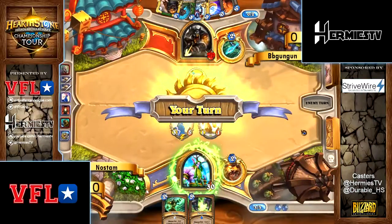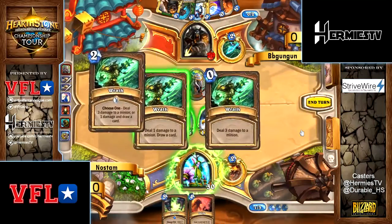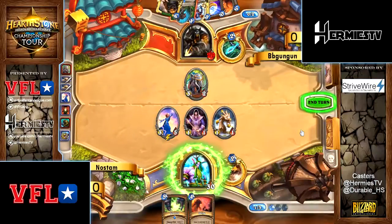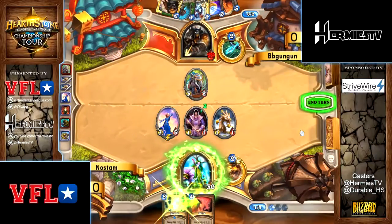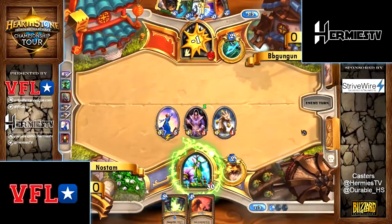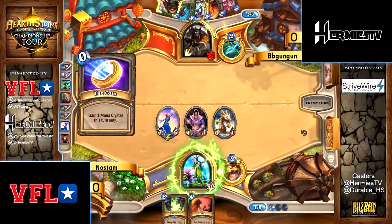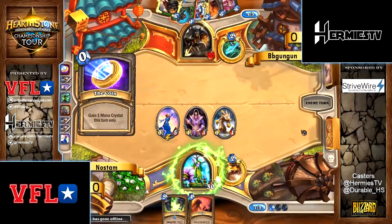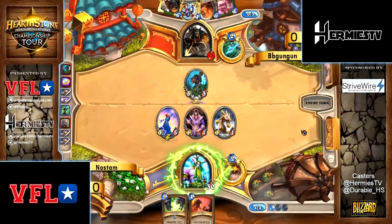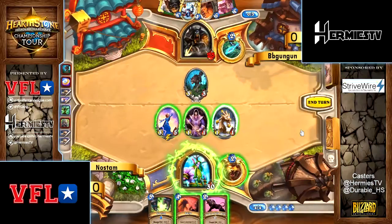I was thinking he'd actually be playing Stranglethron Tiger instead of Kodo. Stranglethron Tiger vs. Kodo — well, Kodo doesn't allow you to gain tempo. What kind of minions do you want to remove here? Well, in game, brave... doomsayer — oh yeah, that's true.